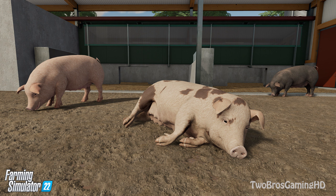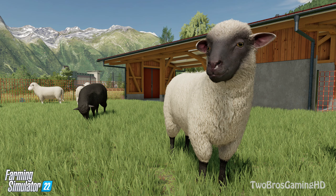Here's another picture of some pigs just enjoying their habitat — looks pretty cool. Next up is a picture I should have shown at the beginning: sheep. Sheep are of course in FS22 as they were in 2019. What they produce is wool, which you can sell for pretty good prices. I used to do that a lot to make good money, and you'll probably be able to do that in FS22 as well.